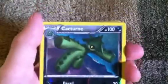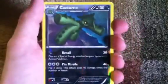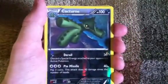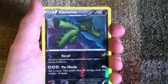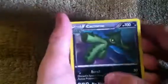It's a holo! Look at that rainbow. I like that. HP 100. Derail, 30. And Pimissel, 40.